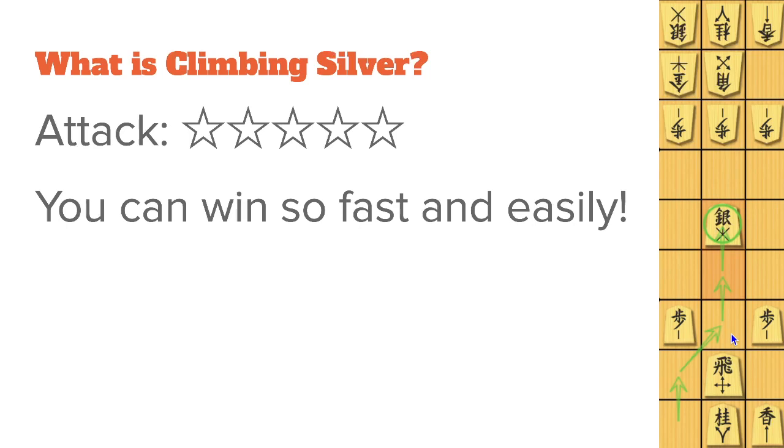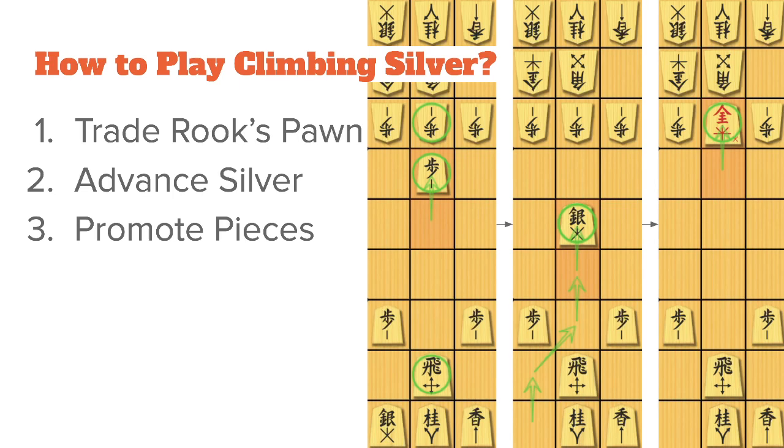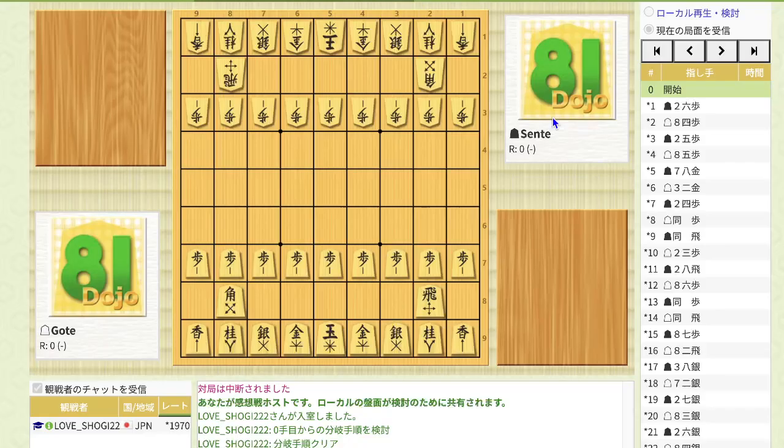So how to play climbing silver? There are some types of climbing silver, but in this video I will introduce the most basic one, which is primitive climbing silver. I want you to remember three steps to play primitive climbing silver: trade the rook's pawn, advance silver, and promote pieces. Let's take a look at specific moves.